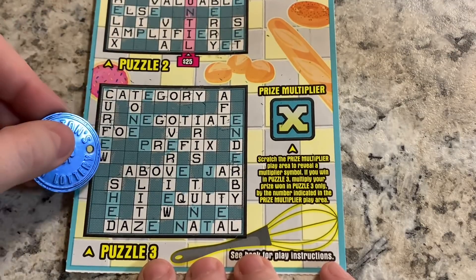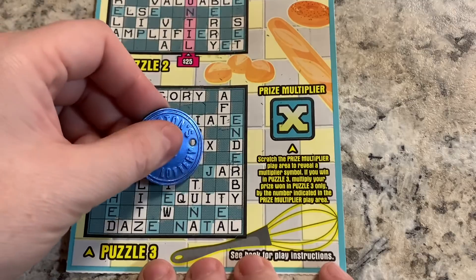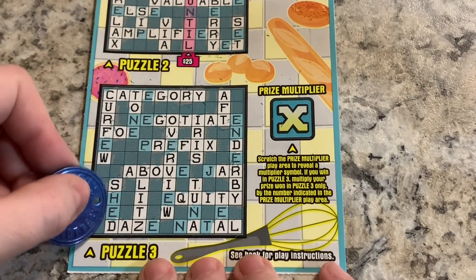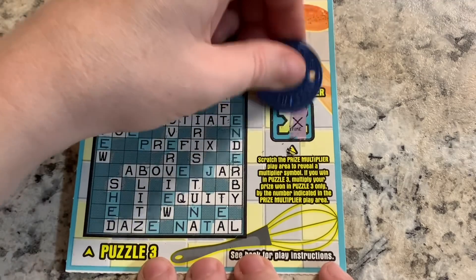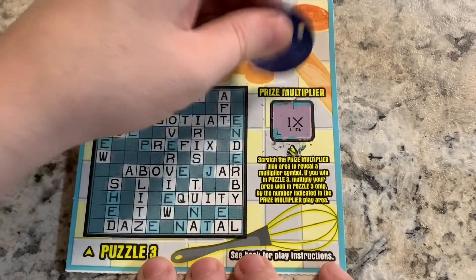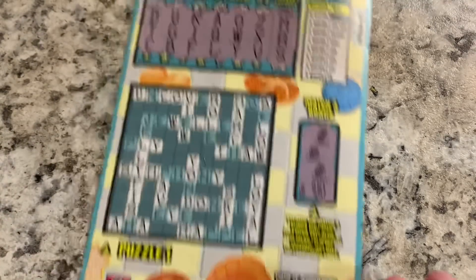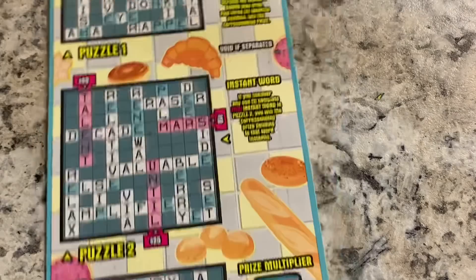We have a prize multiplier for puzzle three. We have IRIS, AFT, and BLITZ — that's three words. No J, no E, no N, no H. So three words. What's our multiplier? It's a 1X. So this one looks like a $15 winner: $5 there and $10 up on puzzle two.